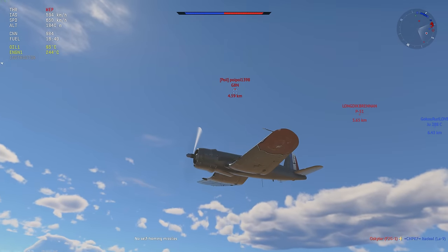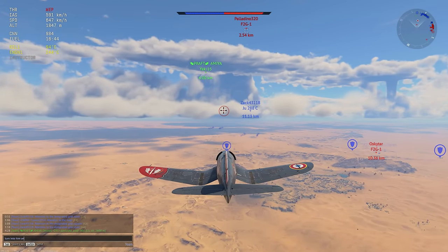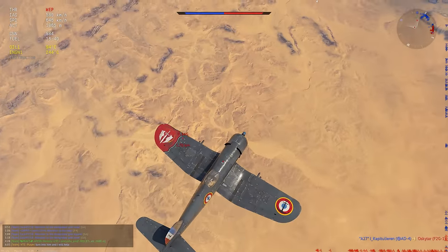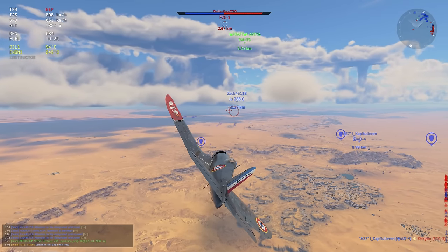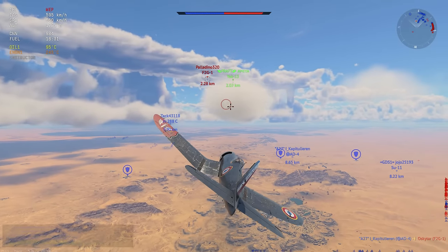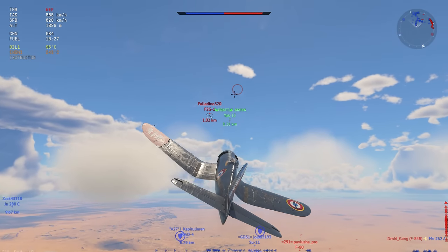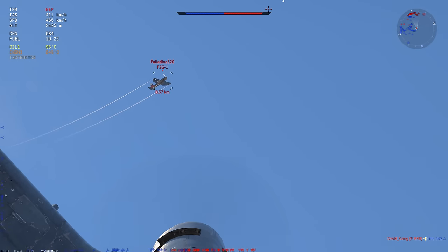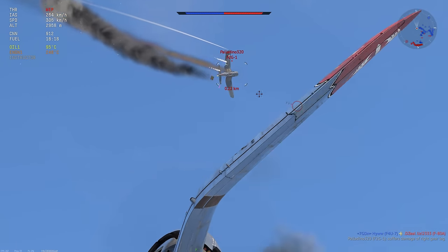In a 1v1 duel where you both come in head-on at roughly the same speed it might be winnable, but in Air RB where they get to choose the initiative, I'm not a fan. Right now I see the F2G go for my Yak-15 buddy, so I go help him. I know the F2G is probably going to dogfight the first guy he runs into — that's how premium players work. He goes straight vertical trying to use energy, but because of that we get directly underneath him and take his plane apart.